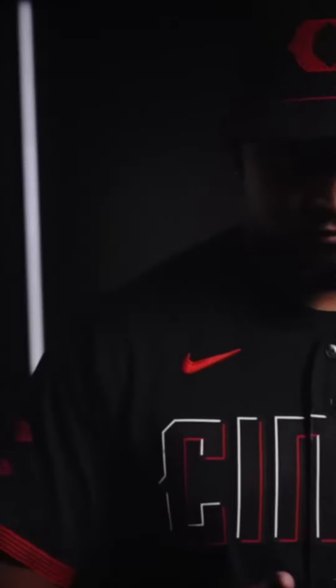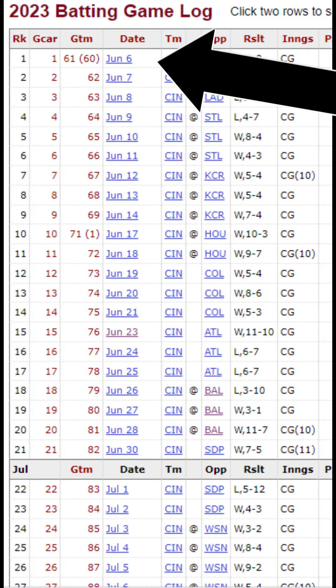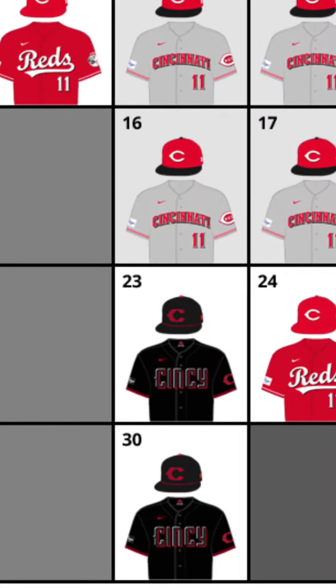The Reds are wearing their City Connect jerseys and first wore them this year on May 19th. The only thing is, Elly didn't play until June 6th, so the first time we'd see him in this uniform would be the 23rd, the game he hit for the cycle.